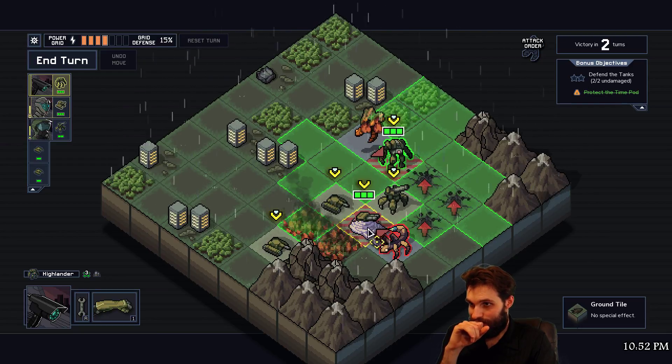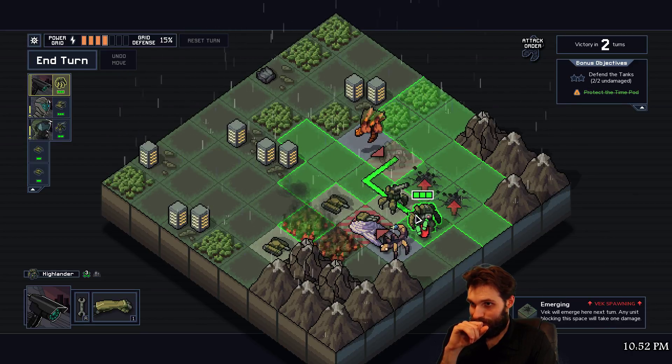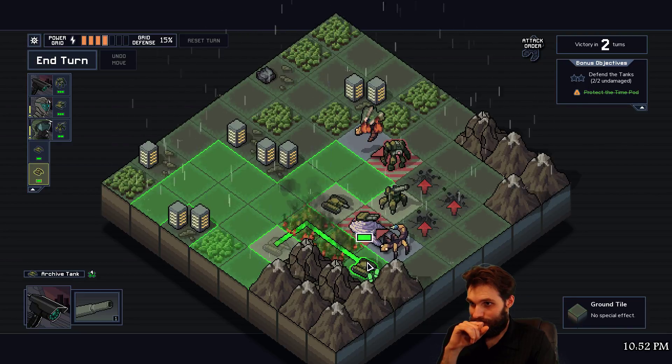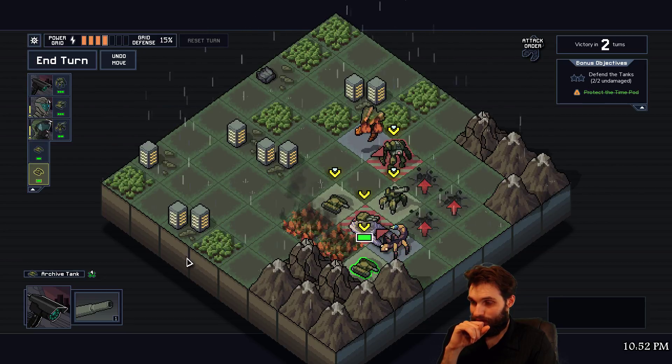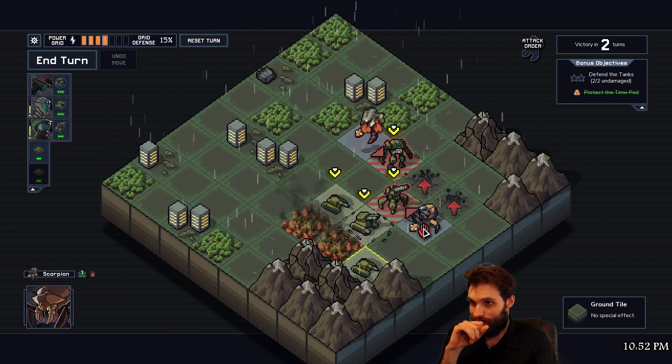I think I'm going to want to push this guy back, or we could just push him onto the spawn - I think that's going to be good. What do I want to do with the artillery? We don't want to threaten the artillery if we're going to be using it. I don't think we are. Okay, let's do that.